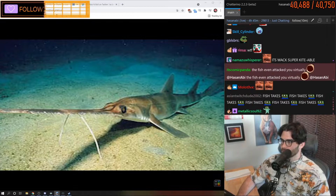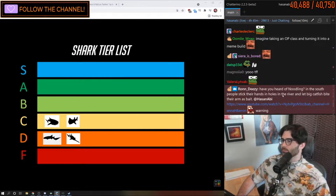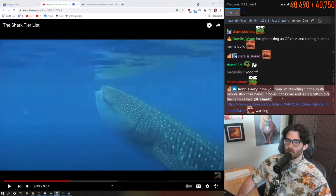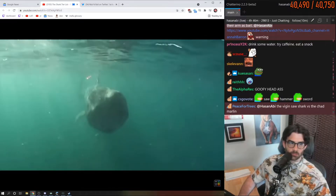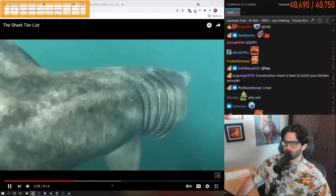In C tier we've got all the sharks that decided they'd rather AFK their entire game instead of making use of the best tools available to sharks. This includes the basking shark, whale shark, and any other shark who decided filter feeding was a better idea than being a swimming doom machine. Yes, it may be easy if you make it to the late game, but without good weapons and low mobility the majority of your playthrough is a huge risk.